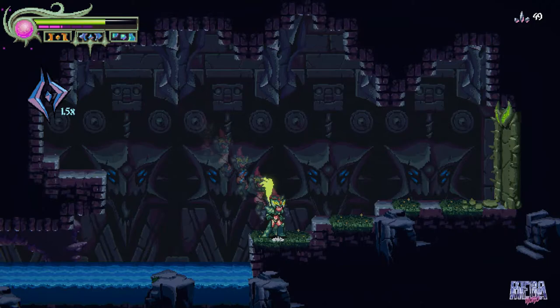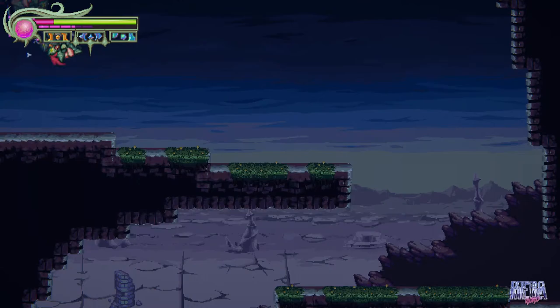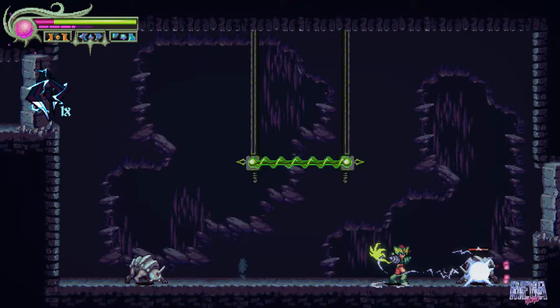You'll eventually reach this checkpoint, which is right after the raft section, and you're going to go down. There's going to be a branching path — take this path first because you're going to go into an arena, and after you complete the arena you'll be rewarded with the third and final trial door.